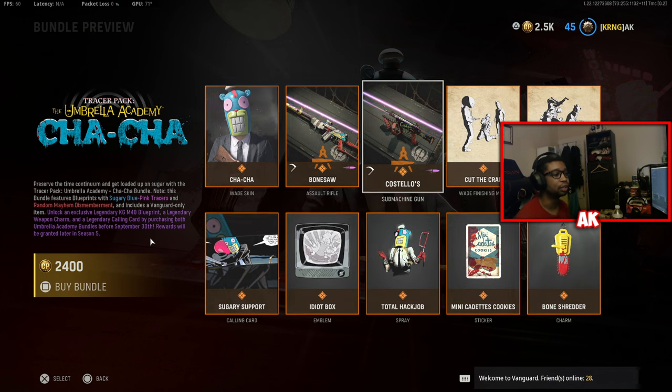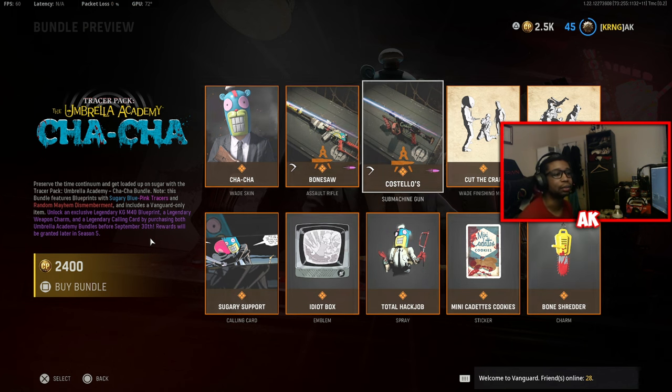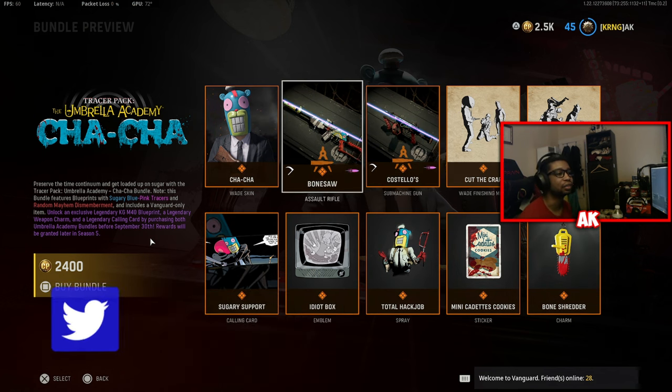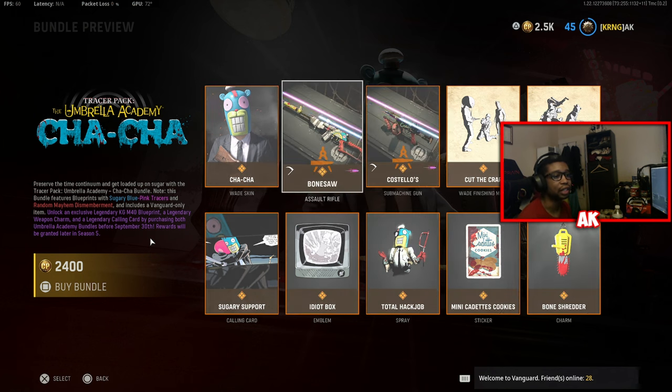This is included for a KGM-40 Blueprint, a Legendary Weapon Charm, and a Legendary Call Card if you purchase both of the Umbrella Academy Bundles. Those will be released on September 30th, with rewards granted sometime later throughout Season 5. We also have a brand new Wade skin, as well as two brand new assault rifles and a submachine gun.